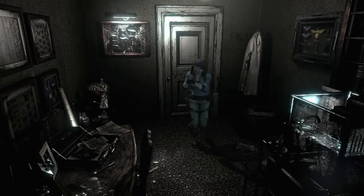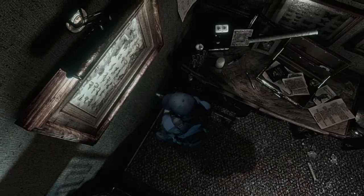So the first time you enter this room, if you're Jill, you'll meet Barry. He'll show you some documents over on the desk here, telling you about stuff.